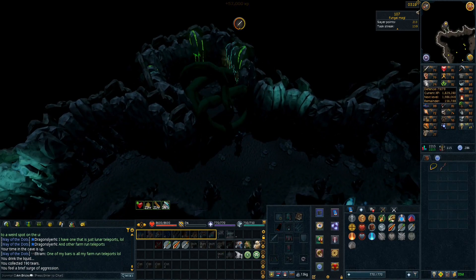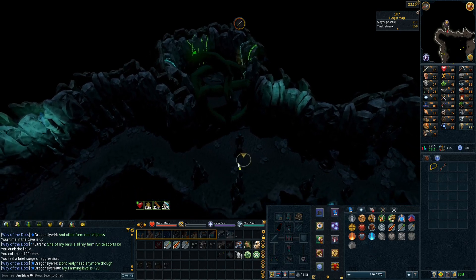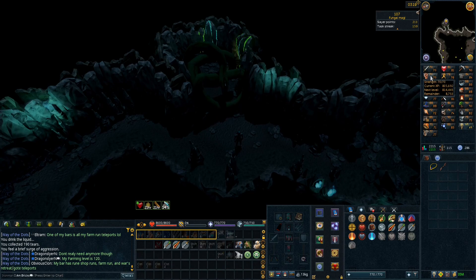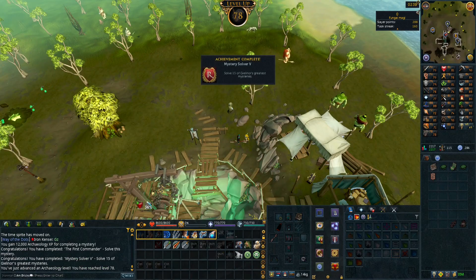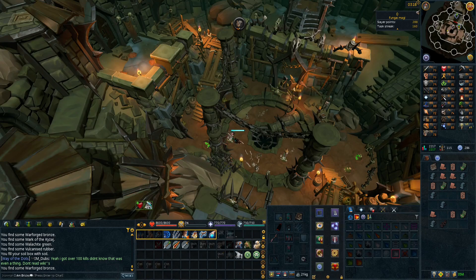190 tears going straight into attack - kind of a letdown, but the reason we did that is because reset is tomorrow so might as well get that free experience into something. I just overlooked the combat stats - I've never had combat stats be my lowest skill in any of the RuneScape accounts I've ever played, which is kind of crazy. 78 archaeology finishing up a mystery and then Mystery Solver 5 as well.